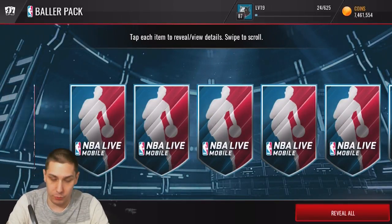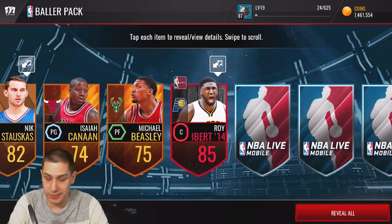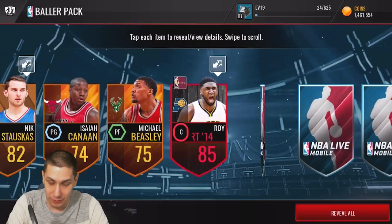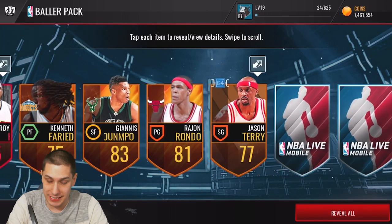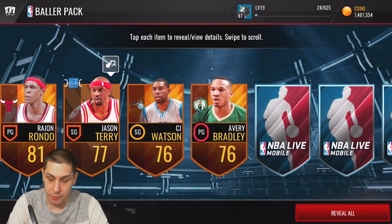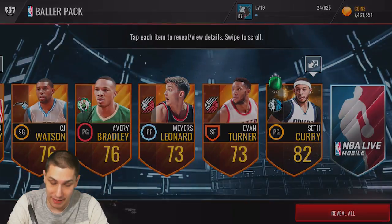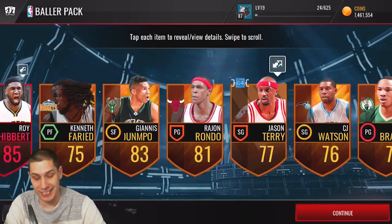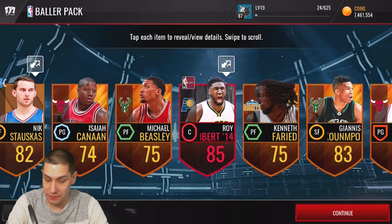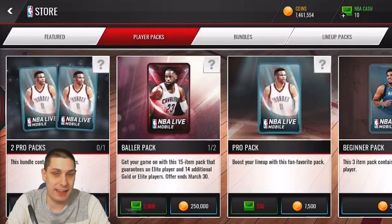We're going to go through it slowly. We get Porzingis first, and then we get a Roy Hibbert 85 overall — damn, it's a throwback, not what we were looking for. We still got some other elites though — Rajon Rondo, Jason Terry, Avery Bradley, Myers Leonard, Evan Turner, Seth Curry — that's a Team of the Week card at least, so it'll have a little value — and we wrap up with David West. A lot of trash out of this pack unfortunately. We've got to get a better pull than Roy Hibbert 85 overall on the elite or else we're losing a whole bunch of coins. Thankfully we still have about seven and a half million coins, so it's not a huge deal.